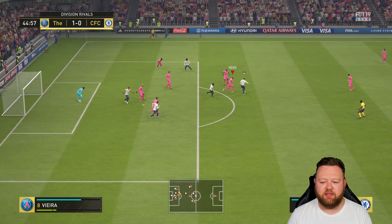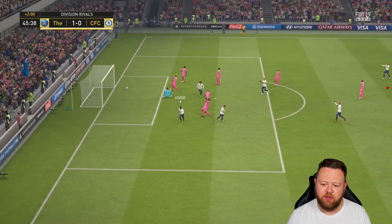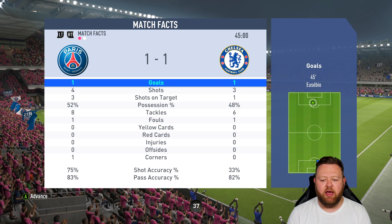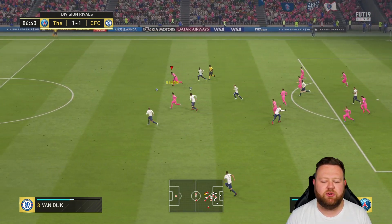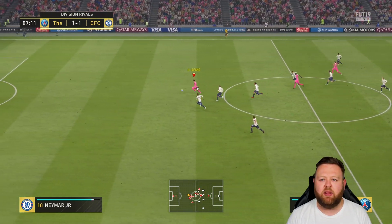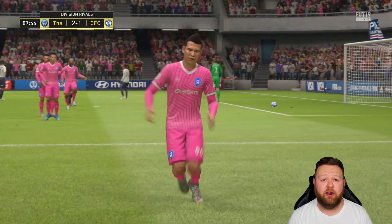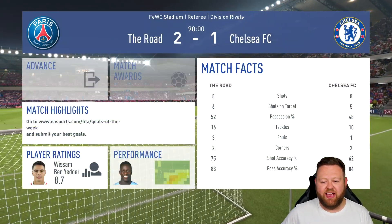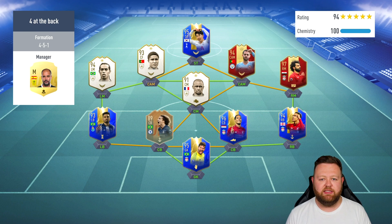I go 1-0 up with Havertz doing Havertz things. Then Vieira knocks it through to what must be a mid Eusebio — he's got different colour boots to the one I use. He's got black boots, whereas I think the prime one has white boots. I'm not sure if the primes are the ones with white boots — if you've figured that out, let me know below. I end up getting a very late winner from a counterattack off my opponent's corner, scored with Lozano.